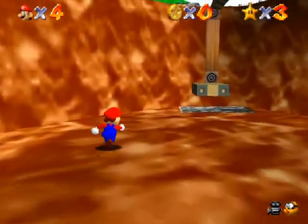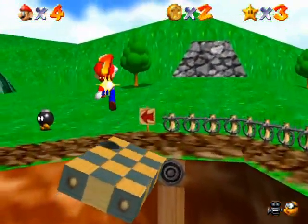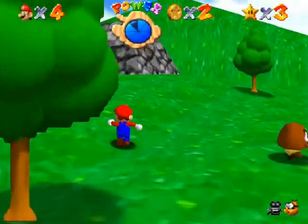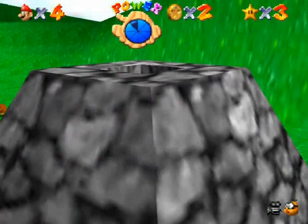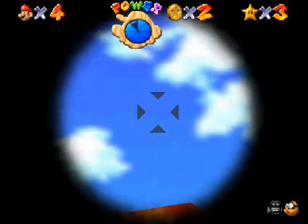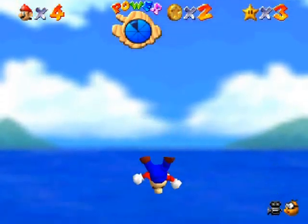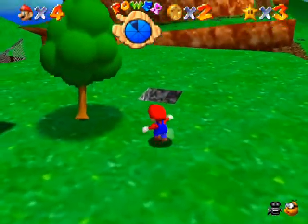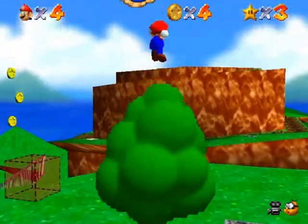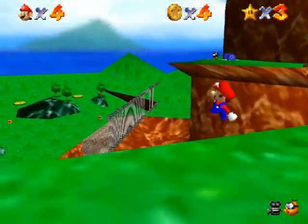The first red coin you'll want to collect is up on these platforms. There's one — voila! Then shoot over to the flying island here, and up on the tree is another red coin. It was a little further forward than it looked — just a perspective thing. I'll hop back down now.